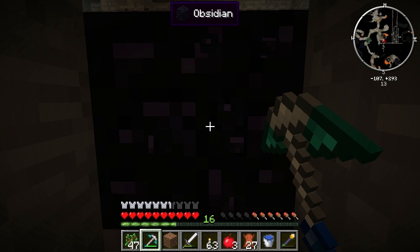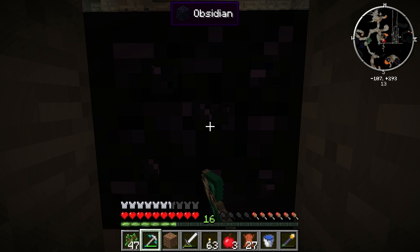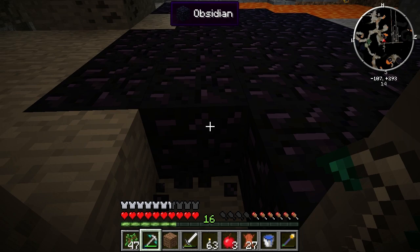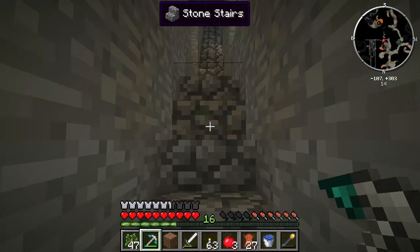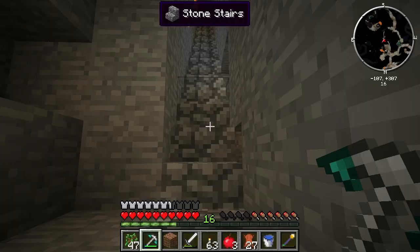This iron pickaxe has a diamond upgrade on it, so it should be able to mine obsidian — and yeah, it can. Basically I get the equivalent of a diamond pickaxe for only one diamond, which would've been great except I already made a diamond pickaxe.